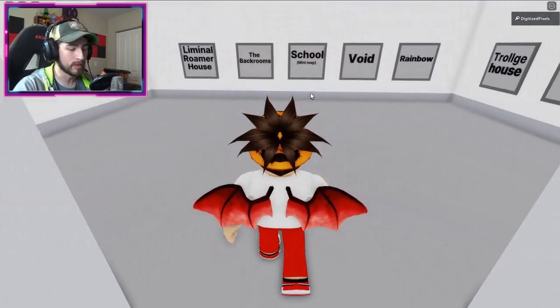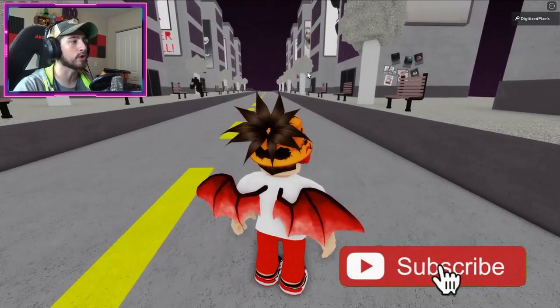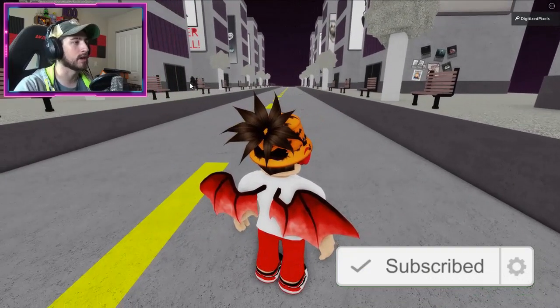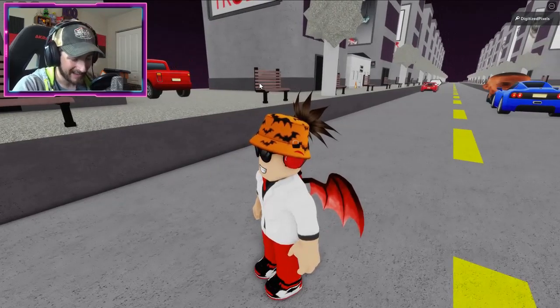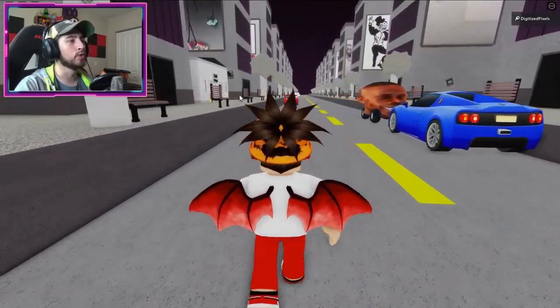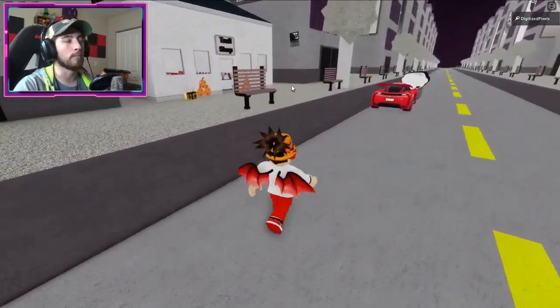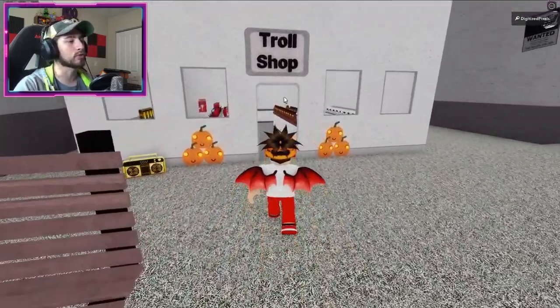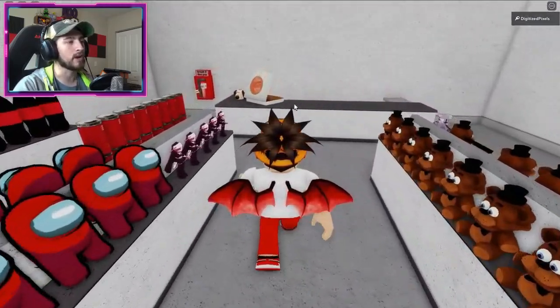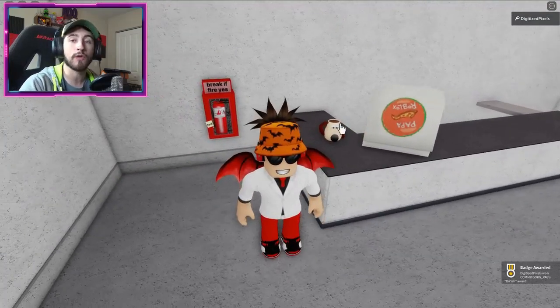To get the British badge, go over to the Maps room and head to the city map. From there, go to the Troll Shop. Inside the Troll Shop you're going to find your badge — there's going to be a nice cup right there. Click on the dog cup and you'll get yourself the British badge.